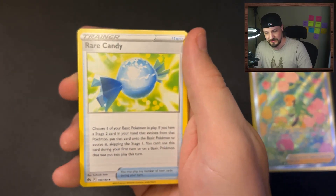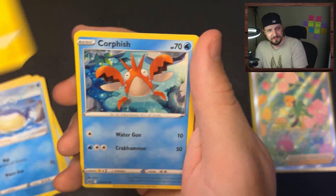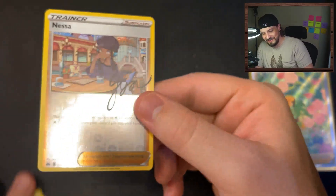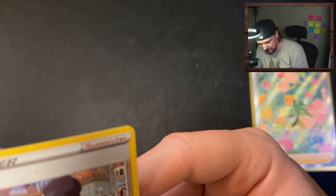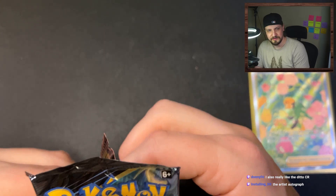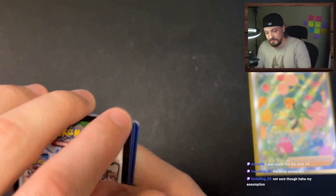You guys have a better rep with me than when I open up for TikTok, just saying. Rare Candy, Dust Collapse, energy switch, Wailmer, Shinx, Corefish, Pawnyard, a Seel, Nessa holo, and a Nessa reverse holo with the autograph. And a Tauros. I think it's cool that they signed them - I wonder who signs it. It's the artist's autograph, that's what I was thinking too.